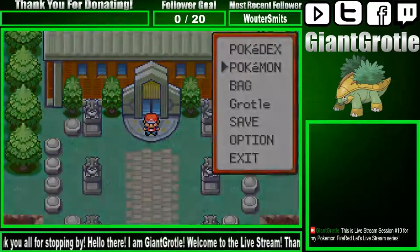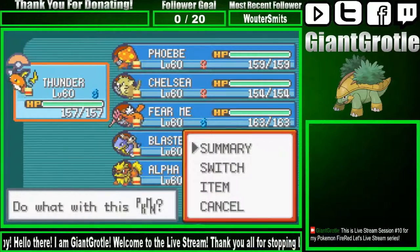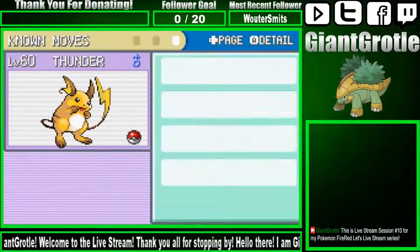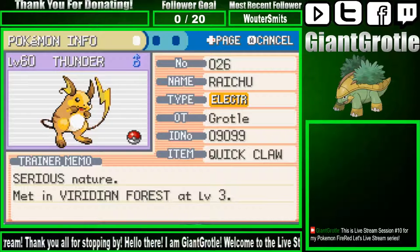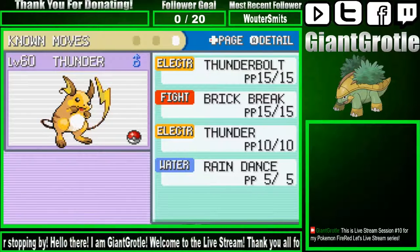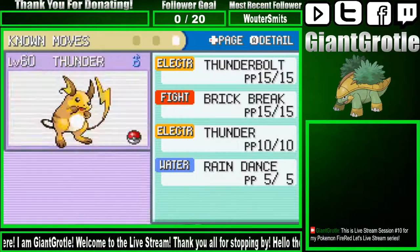I plan on getting past the Elite Four in this live stream session. Let me go over my Pokemon's levels and moves, starting with Thunder. Thunder has the Quick Claw as its held item, and its final moveset is Thunderbolt, Brick Break, Thunder, and Rain Dance. I probably shouldn't do the scrolling thing actually.